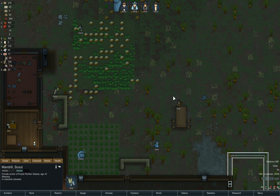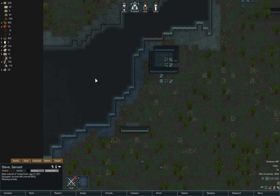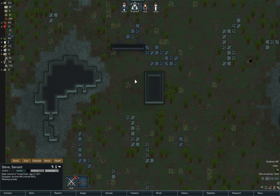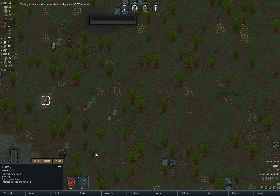I'm really wondering if we should just let Madrille go now. Let's look around real quick and see if there's anything else I can flag to be hunted. That's a male turkey. There's the female - let's tame her.